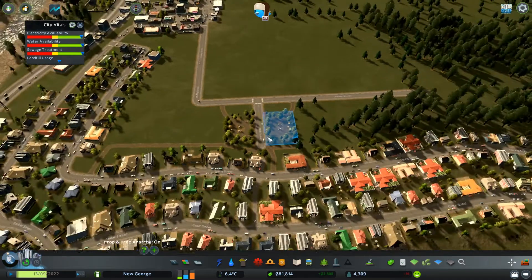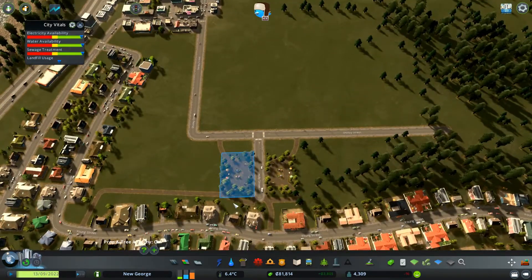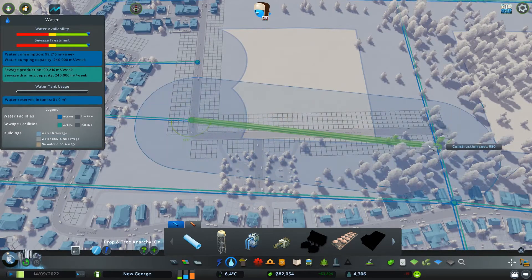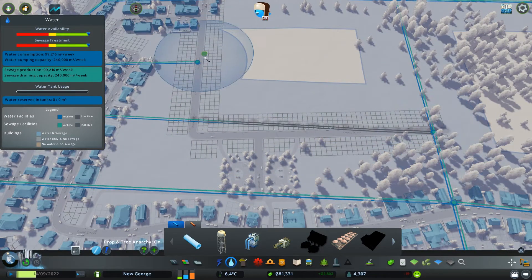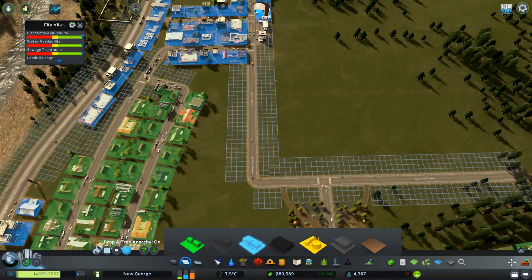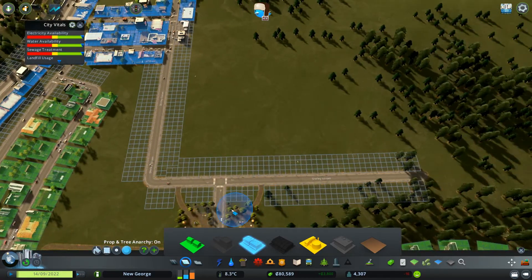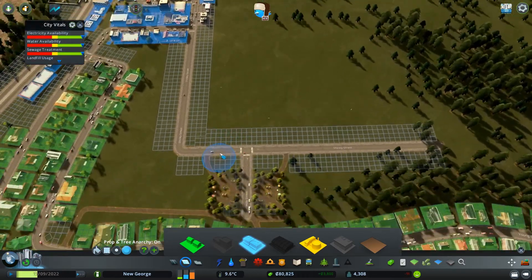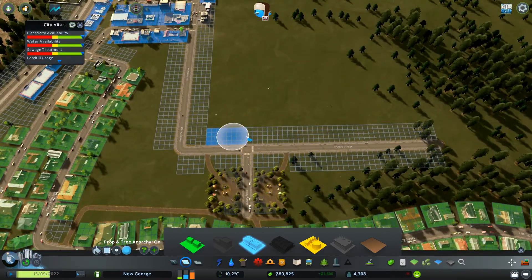We've got minus 14 — people are moving out. I'm putting parks in and people are not happy, who knew? I do have water here. We're going to go with some commercial — I think parks along here, and the commercial can come in here. Does it have power? Very close to having power, not quite.